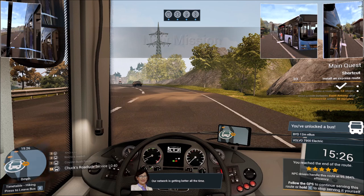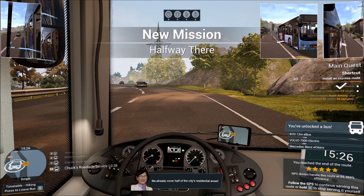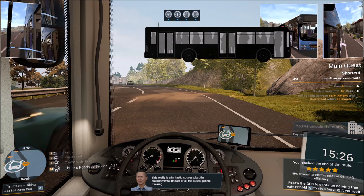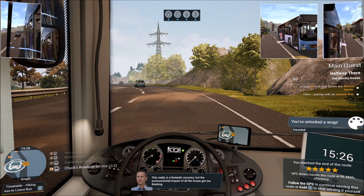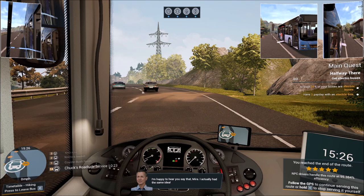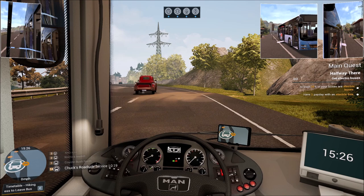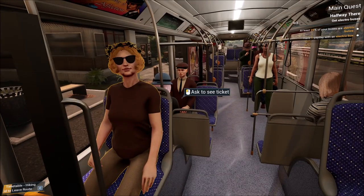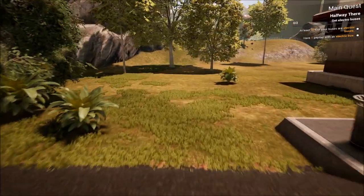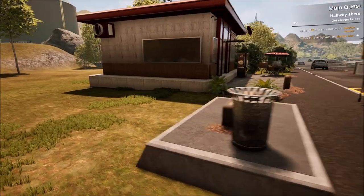A character says our environmental impact has her thinking about investing in e-buses. I'm happy to hear that, Myra — I had the same idea. Let's go ahead and hop out so we don't get behind on the route. I can see the ticket-checking interface there. Let me hop off at our favorite bus stop — this is the scene I want right here.